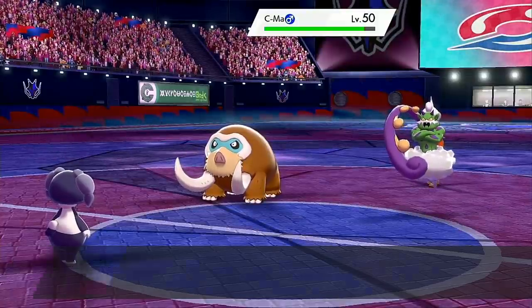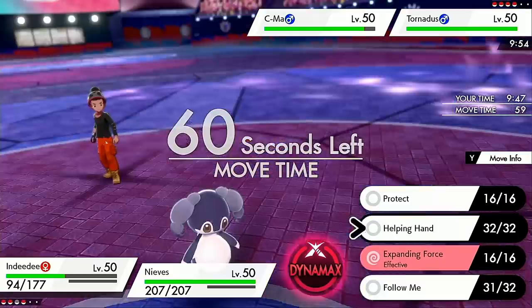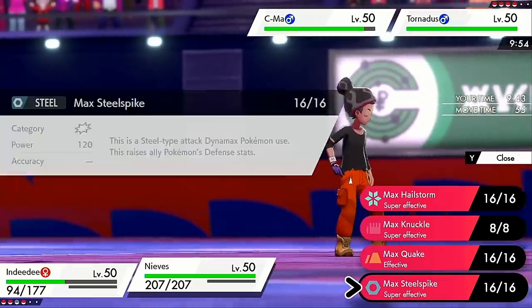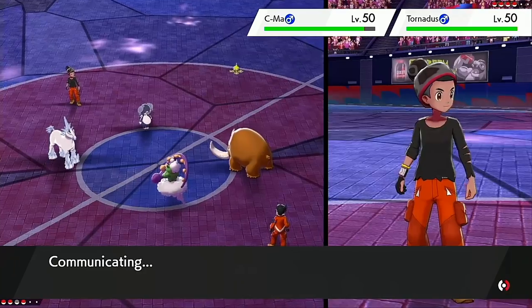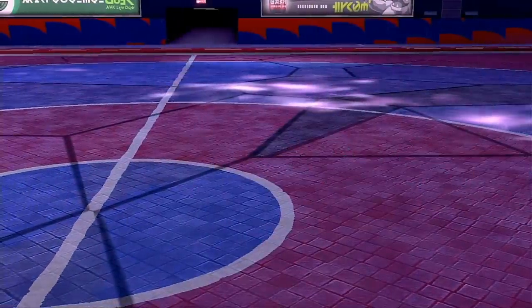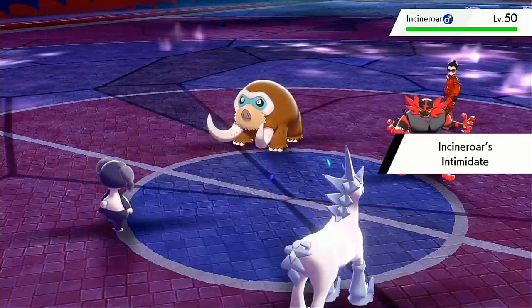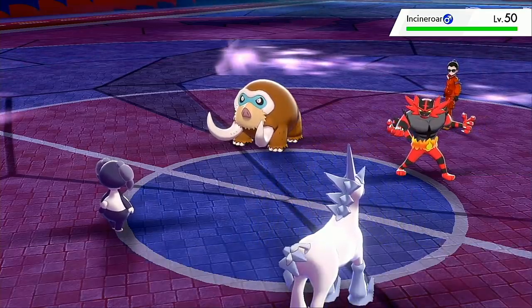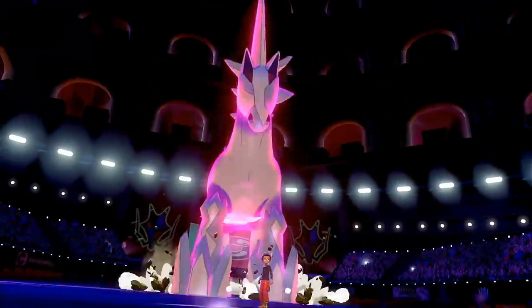Send in the horse — Glastrier still has a pretty decent matchup here. I think we have to Dynamax him 100%. Let's go ahead and Helping Hand the Max Knuckle — actually, Max Steel Spike is super effective against him and does more than Knuckle anyway, plus I get a Defense Boost which is nice. Probably Incineroar — yep, there it is. That's fine, I can Knuckle. So we Dynamax up here. Hopefully this Defense Boost will help me out.